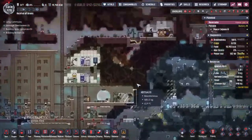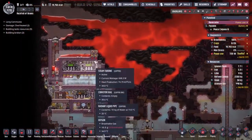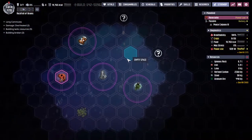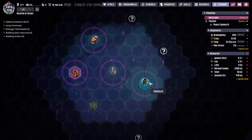Hey guys and welcome back to Oxygen Not Included, Clay's Amazing Space Colony Simulator Extraordinaire! My name is Twitchy and we are back on the rock full of braids, with an ever increasing amount of stuff in the wilds of space. We've got 4 asteroids now, we currently inhabit 2 of them, and we're looking to the future to get onto the other ones.